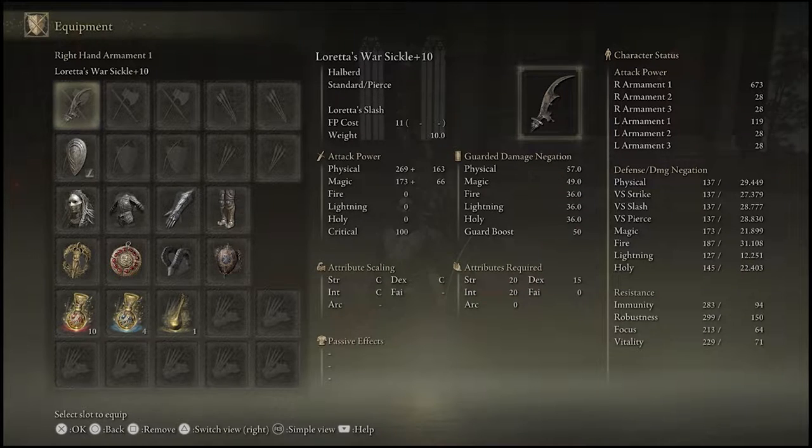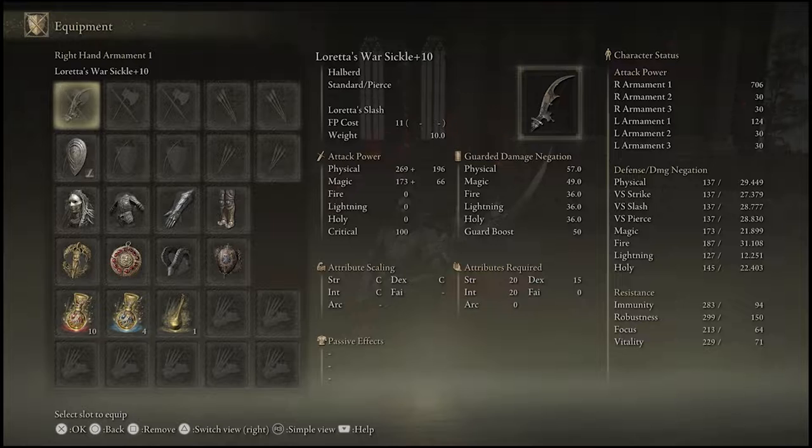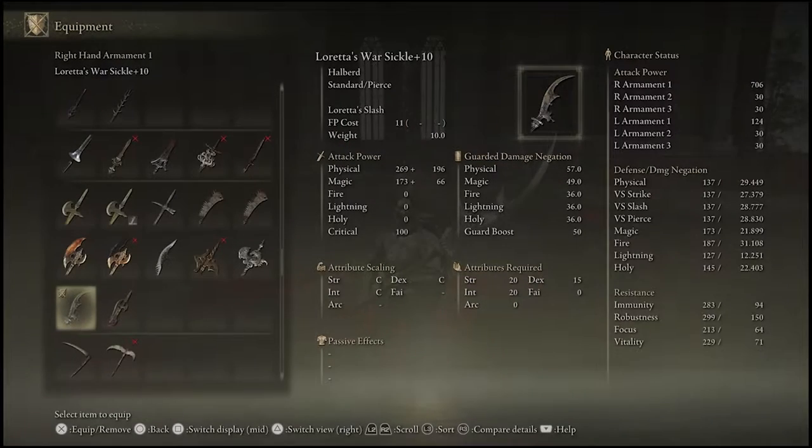One-handed it's six seventy-three, two-handed it's seven-oh-six. As far as I'm aware, this is the only magical halberd in the game, so there's nothing really to compare it against right now.